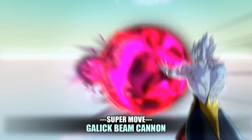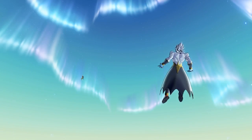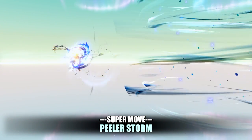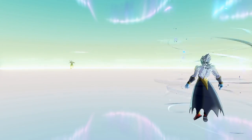His next move is Galick Beam Cannon, a move that does a lot of damage that can be used after a combination. His next move is Feeler Storm, a move that disappears and attacks every single opponent in the match with massive razor blades that makes you invulnerable while using it.